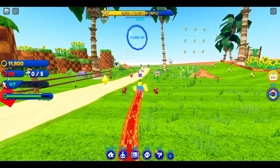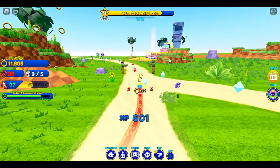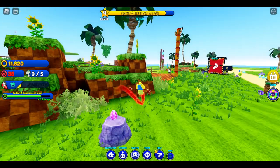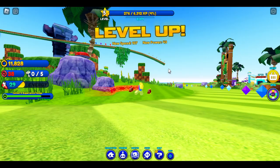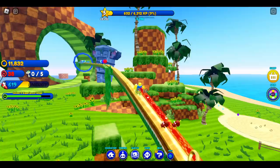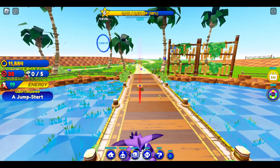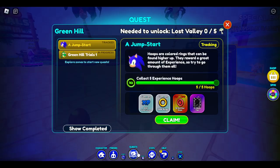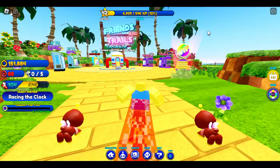So basically what you're going to want to do is just run around, collect stuff. Let's go ahead and finish out this quest. Yeah, this is another reason why you need to level up. You're going to jump and then press space again, and as you can see it says quest completed. Now you can head back to Sonic if you want, but what you're gonna do first is click on the quest button at the bottom and then click on the claim button.